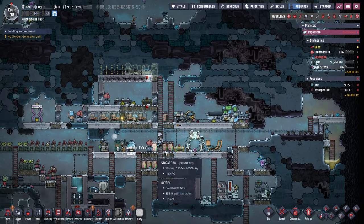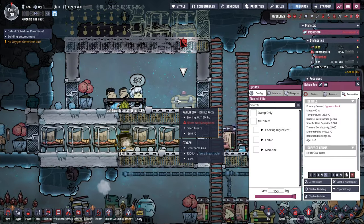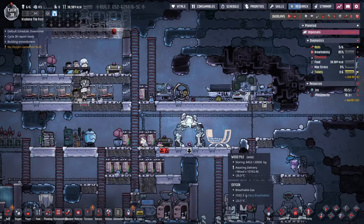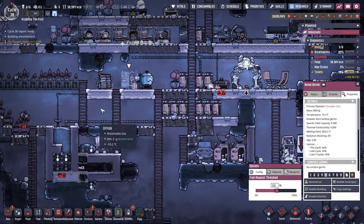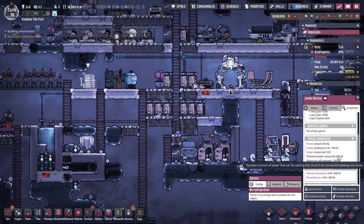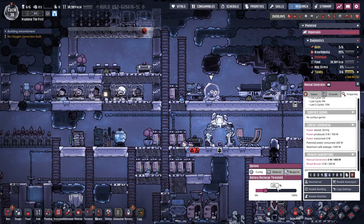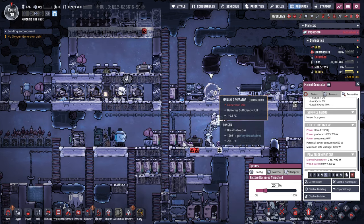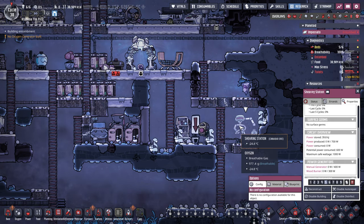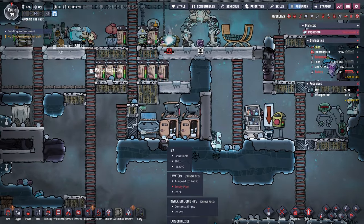Nothing is getting done - digging's not getting done. Oh man, I guess it's bedtime for now. But we're gonna deconstruct that one. The jumbo battery is good for now - potential power consumed is only 600 watts so I still have 400 watts I could fit on this line. I'm gonna do 20% so they won't run on the hamster wheel unless it gets down to 20%. Shearing station is priority six - definitely want to shear them when possible.